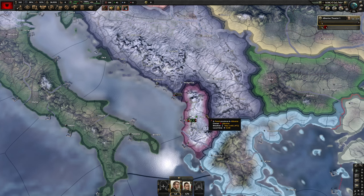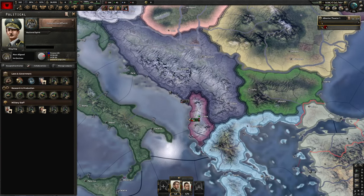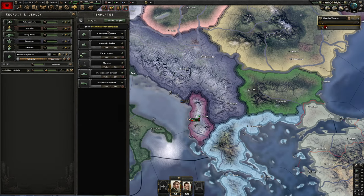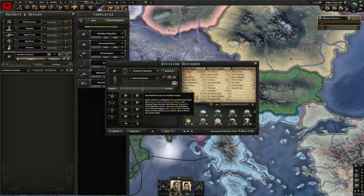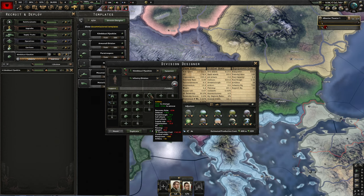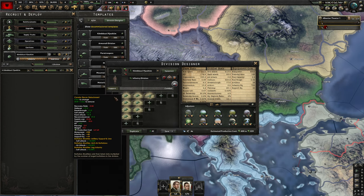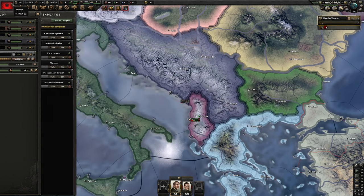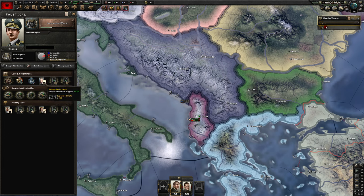We've made it into 1937. Not too much really changed — I did a bit of the focus trees to increase our industry and also did political effort. I went ahead and changed our main division template so we have seven groups of infantry and artillery, plus engineers and recon. For the government I added our communist person and we also have military high command — one for artillery and one for defense.